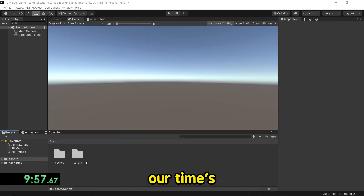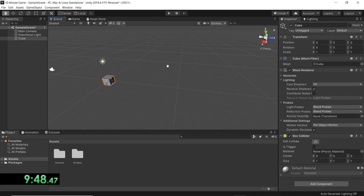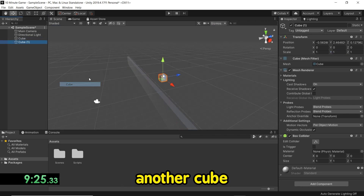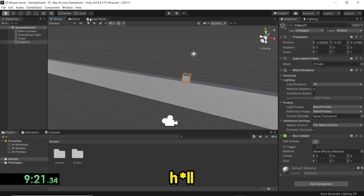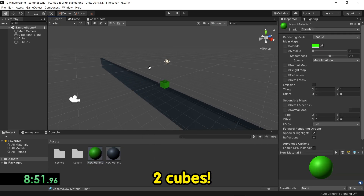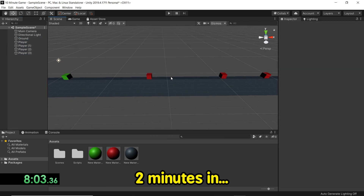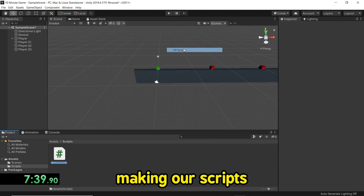All right, timer's sorted. First let's make a cube — take that down — and make another cube. I'm already 30 seconds in, what the hell? I don't have time to rename stuff. All right, we've got two cubes. Two minutes in and we've got basically nothing. Time to start making our scripts.